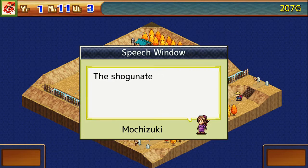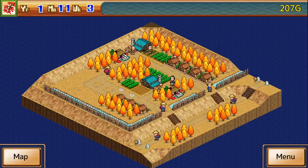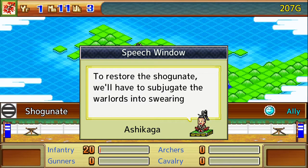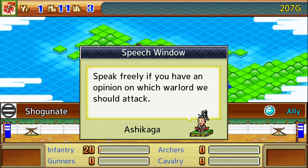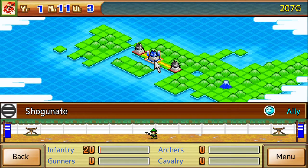The Shogunate's base is complete. The Shogunate has evidently set up a base. Open the map to view info on the Warlord's bases as well as your own. To restore the Shogunate, we will have to subjugate the Warlords into swearing fealty. Speak freely if you have an opinion on which Warlord we should attack. Let's work to unify the land.